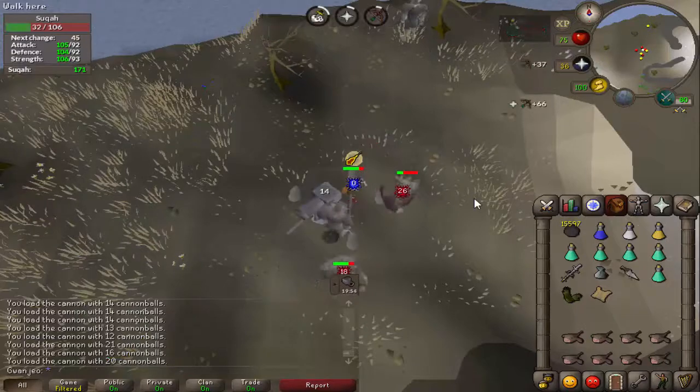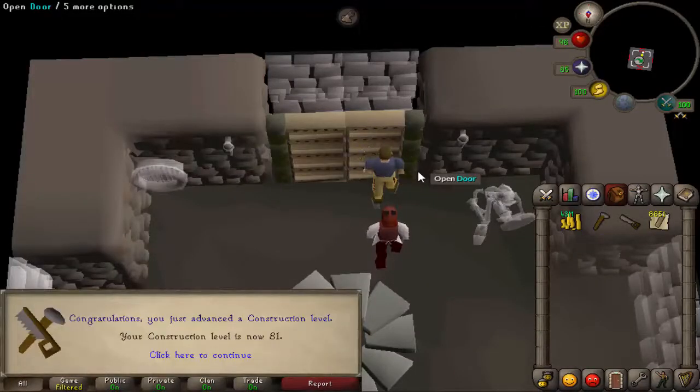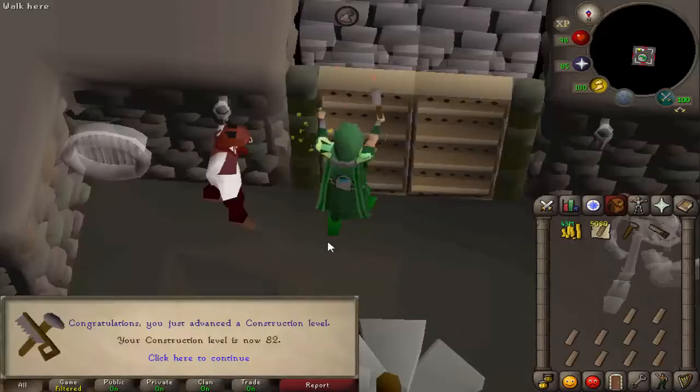There is 81 construction. As I said in the last episode I have enough planks for 83, so a couple more hours of this and then I will look to upgrade my rejuvenation pool and get some of those new teleports for my portal chambers. And there is 82 construction — just one more.